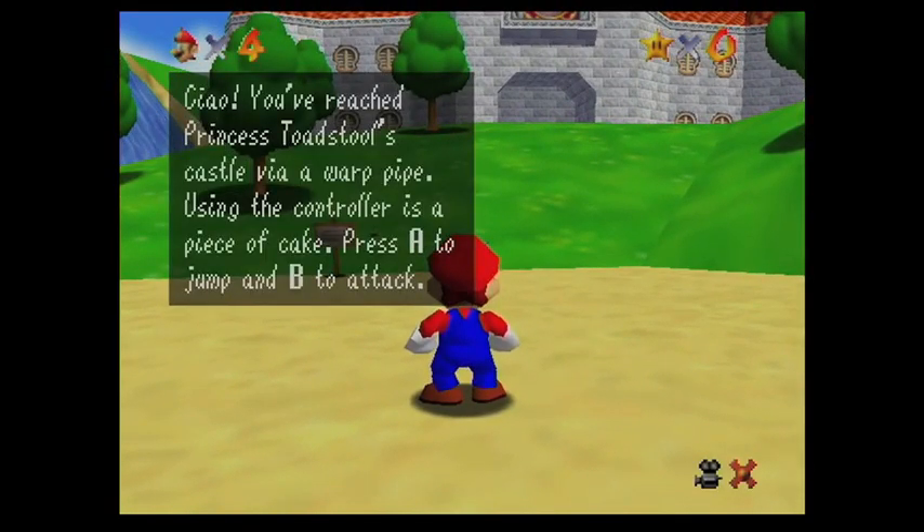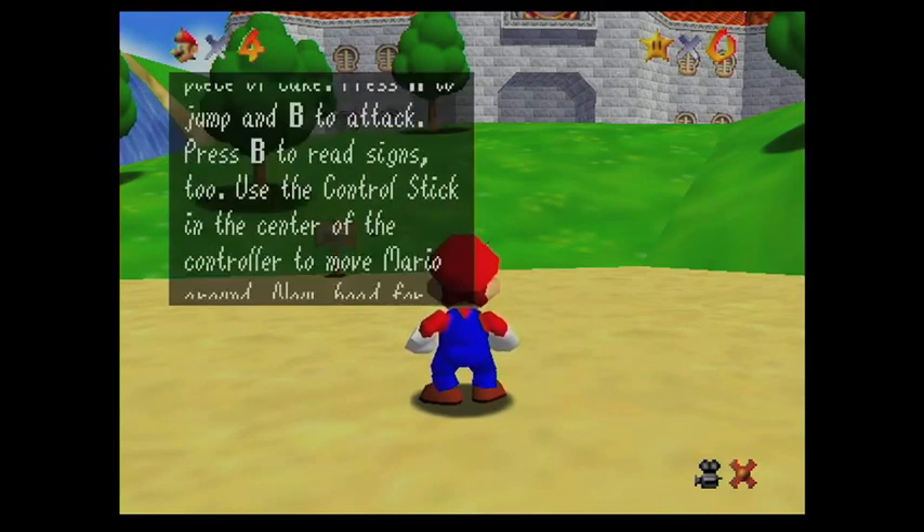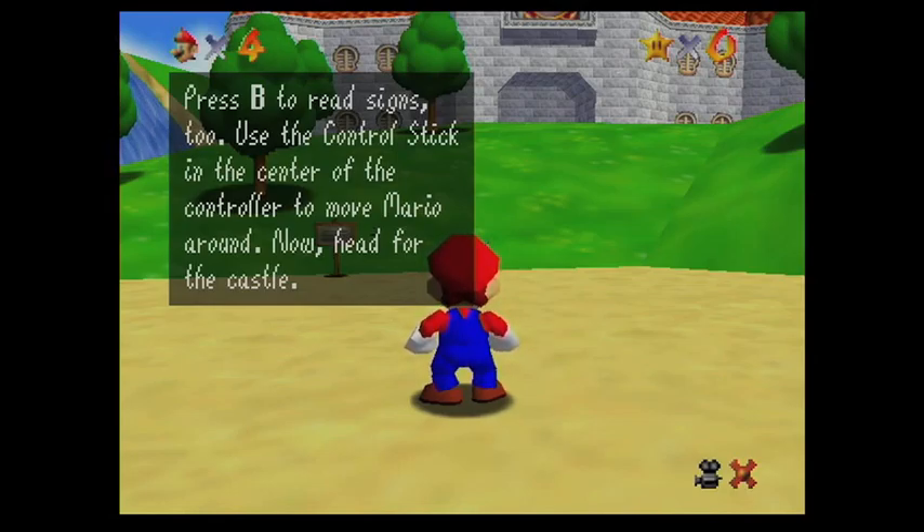You've reached Princess Toadstool's castle via a warp pipe. Using the controller is a piece of cake. Press A to jump and B to attack. Press F to read signs too. Use the control stick in the center of the controller to move Mario around. Now head for the castle.